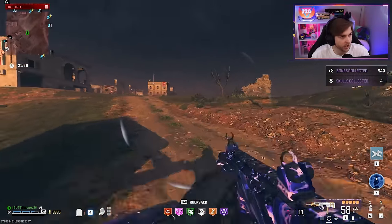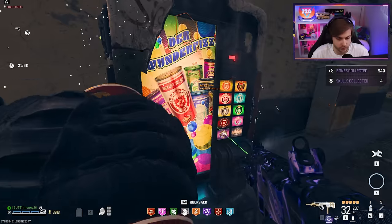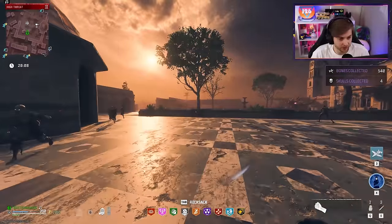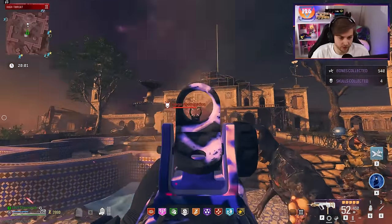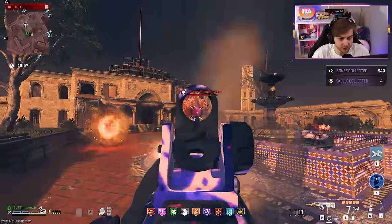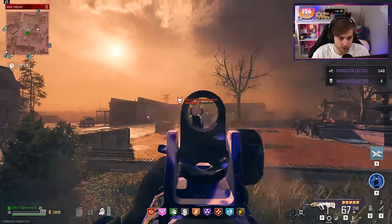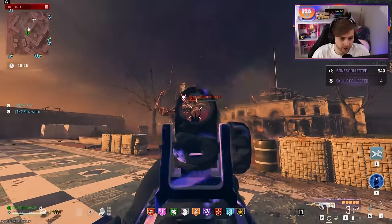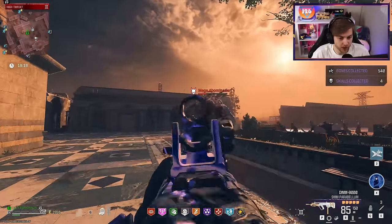Let's go get our perks and find us an Abomination. We're going to need Jug, Quick Revive, and Deadshot. With 2k to spare. Abomination — just the guy I'm looking for. Why don't we see how this thing does against you? Already shooting the laser off the bat — we blew up his head before the laser even came out. He's at almost half health with one mag. This Abomination ain't shit. This is the no-fly zone of lasers.